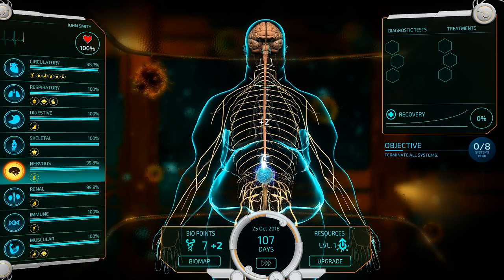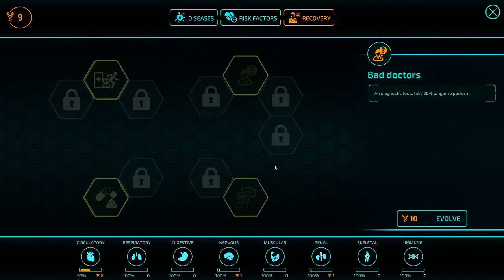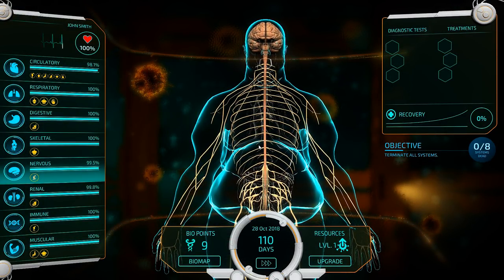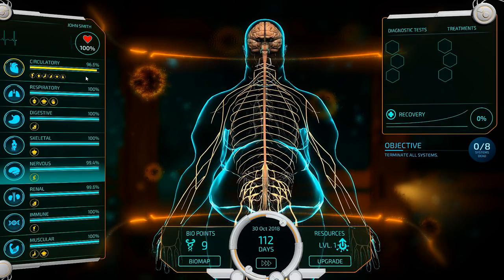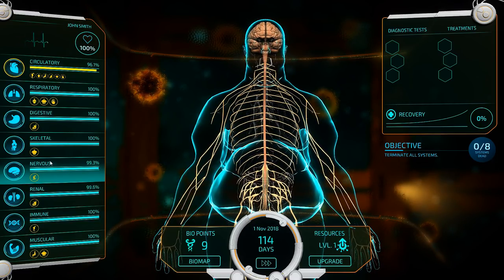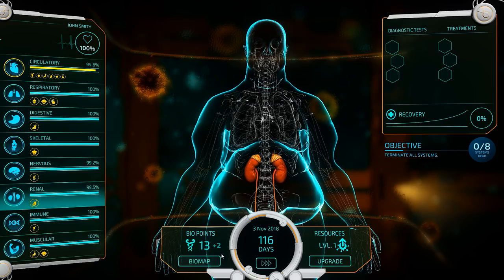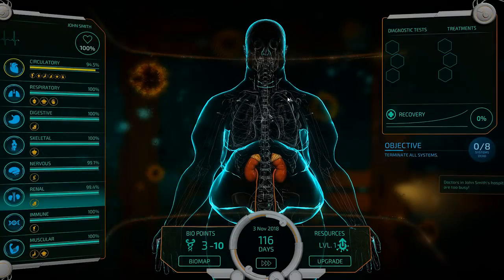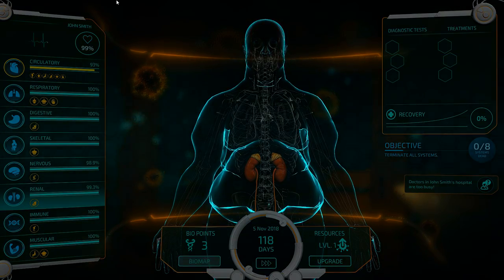Don't underestimate the power of intensive care — they can be pretty powerful. Right now all of our damage is being focused on the circulatory system with pretty small amounts of collateral damage affecting the others. The cool thing about the circulatory system, and one of the reasons I like to focus on it early, is that it will eventually have a lot of collateral damage associated with it — with the Stroke, Aneurysm, Post-Phlebitic Syndrome, and the Pulmonary Embolism.